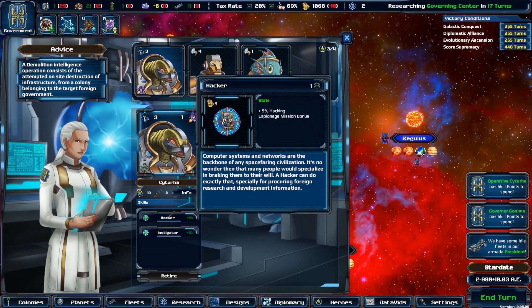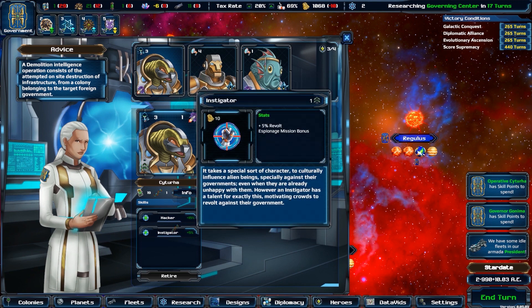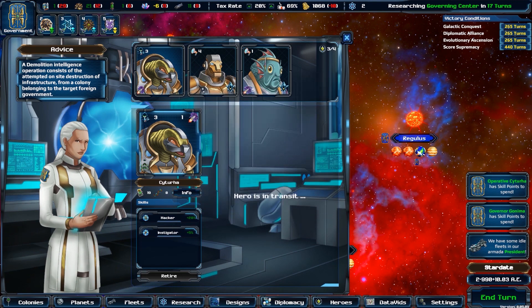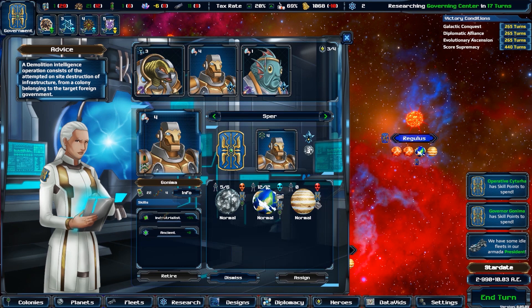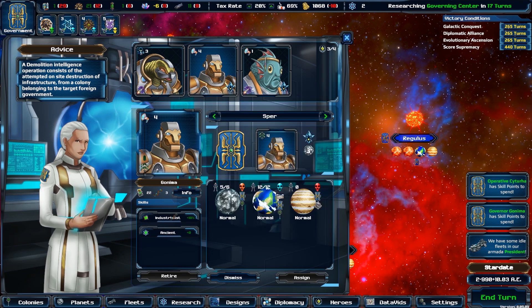Heroes gain experience every turn by the nature of the tasks you assign to them. In time, they will level up and gain skill points. These skill points can be used to increase the bonus provided by any of their skills. Once one of your heroes has a skill point available, just click on top of the skill you desire to level up in order to do so.